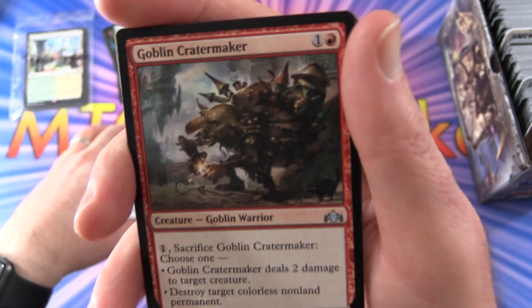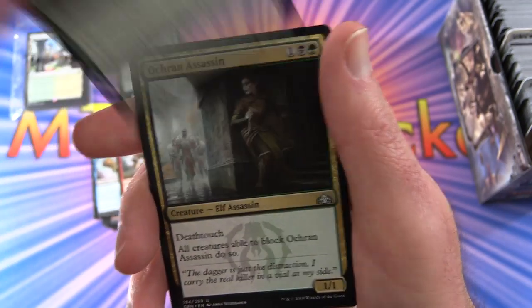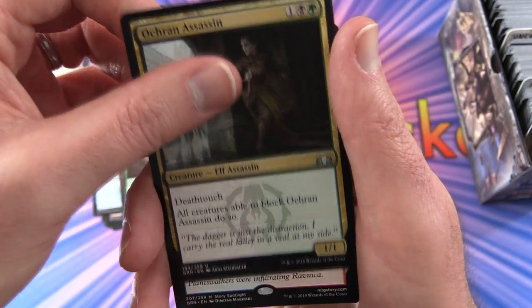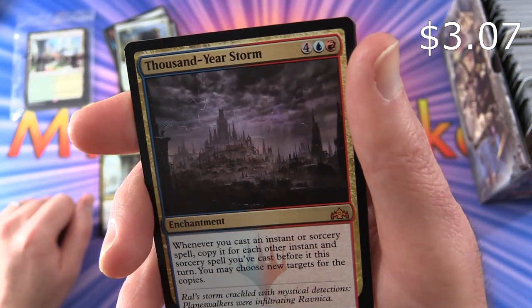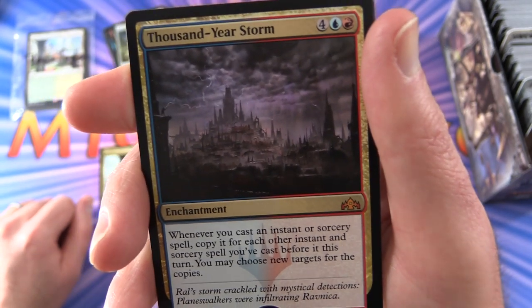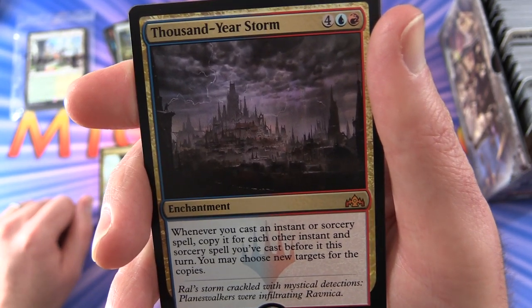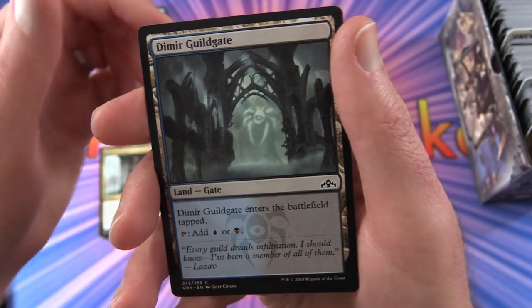And for uncommons, you get a Goblin Cratomaker - creature goblin warrior, 2/2 for 2. Grappling Sundu. Okran Assassin. And you get a mythic - nice! Thousand Year Storm, enchantment for 6. Whenever you cast an instant or sorcery spell, copy it for each other instant and sorcery spell you've cast before it this turn. You may choose new targets for the copies. And Admire Gilgate and a soldier token.